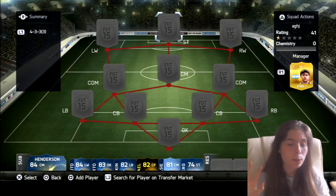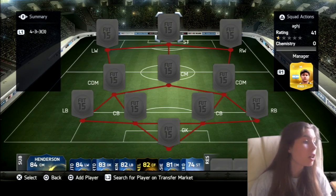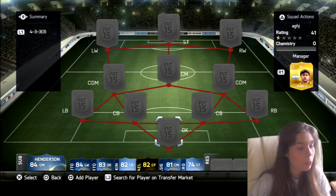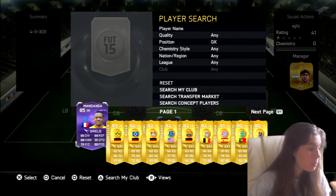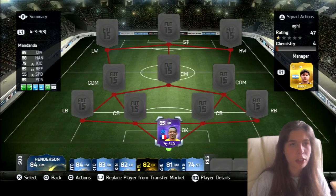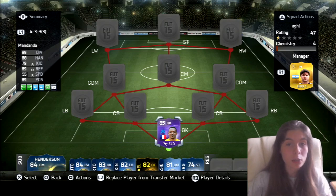I think this team has got three Team of the Season cards around it, as well as what people are saying is the German Eber. If you watch other people you'd know what I'm on about. In goal we have Purple Mandanda — he was extinct. I did buy him with a stat card, but I only played half a game because the internet lost its connection or something, but hopefully it doesn't do that this time.